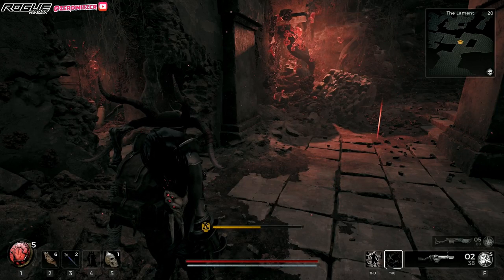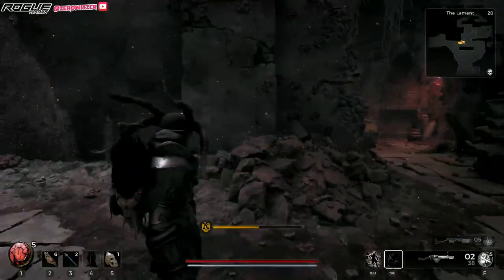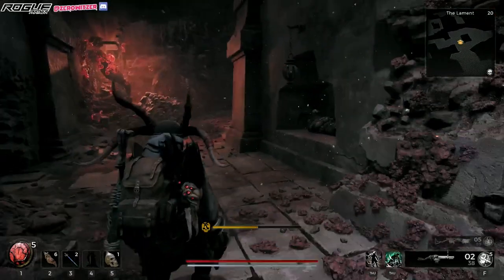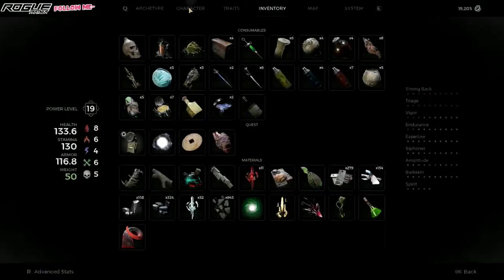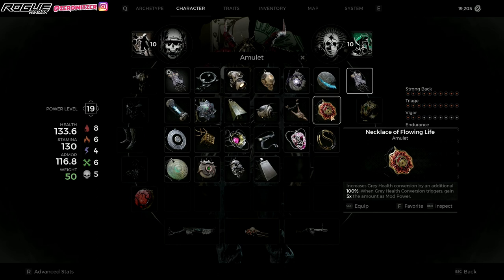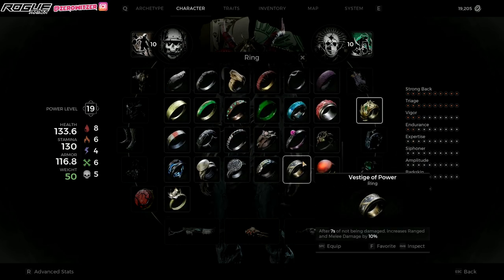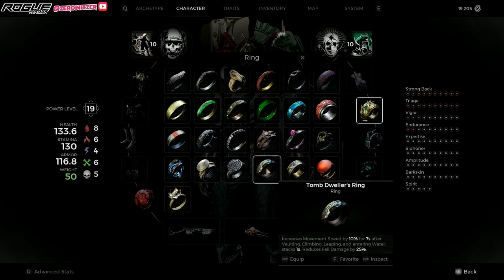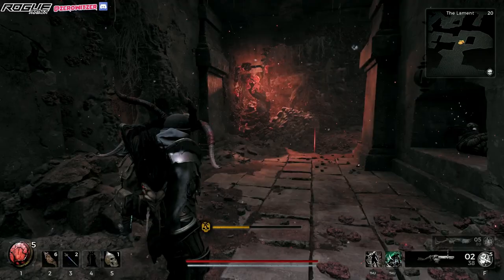Hello everybody, it's me, Zero Witzer. So today I'm showing you a secret area that would give you two items. The first item will be the Necklace of Flowing Life, and the second one would be the Tomb Dweller's Ring. Very interesting items, I'm gonna show you guys how to get them.